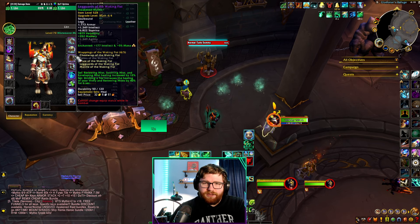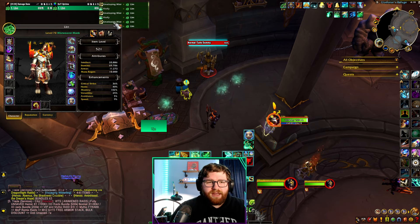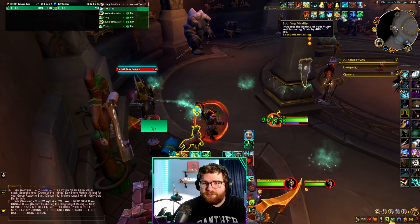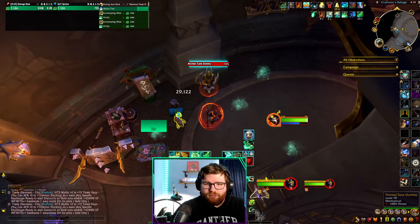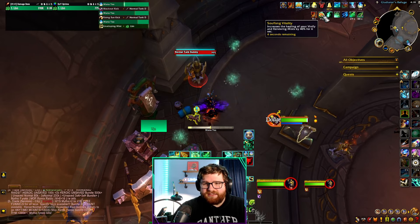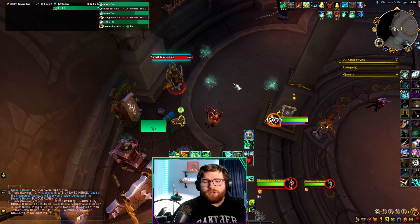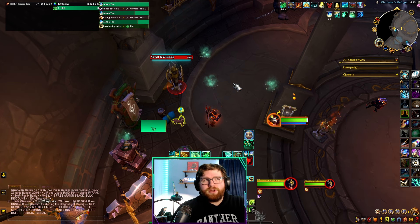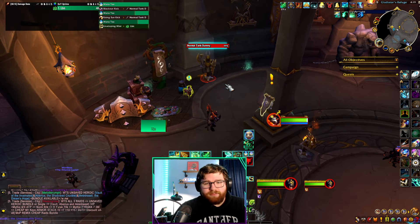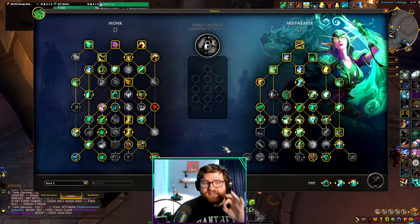It's important to note that there is an internal cooldown with proccing your four-piece tier set. You can't proc it, wait for the six-second duration to end, drink Mana Tea again immediately, and get constant uptime. There is an internal cooldown — let me show you. We drink Mana Tea, cancel it, we have the buff, and then right when it runs out we press Mana Tea again and we don't get the buff. However, if we drink Mana Tea again a few seconds later, we do get the buff. So you can't have 100% uptime, but as you can see you can use it in fairly quick succession to maintain that Renewing Mist and Vivify buff for a large uptime throughout a raid fight.